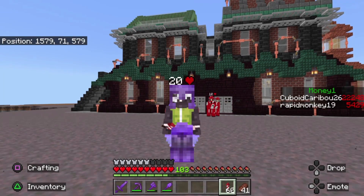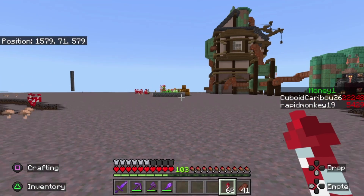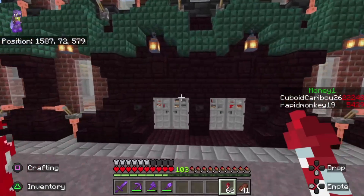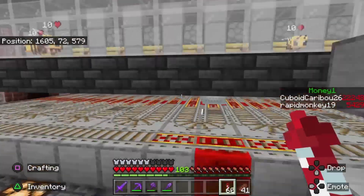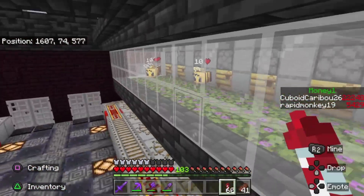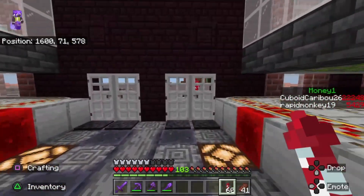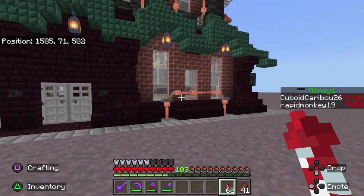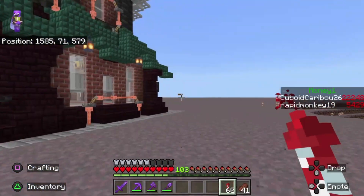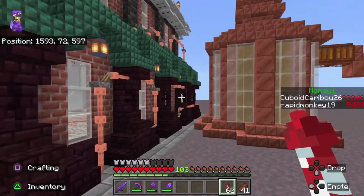Hello everybody and welcome back to another episode on the Caves and Cliffs SMP. In our last episode we built this wonderful looking bee factory here behind me that's got our bee farm in it. You can see it used a 16 bee nest instead of a 20 like I originally thought. And of course I added a couple more details since then to make it look like the pipes are running in and out through it to give it that steampunky feel.